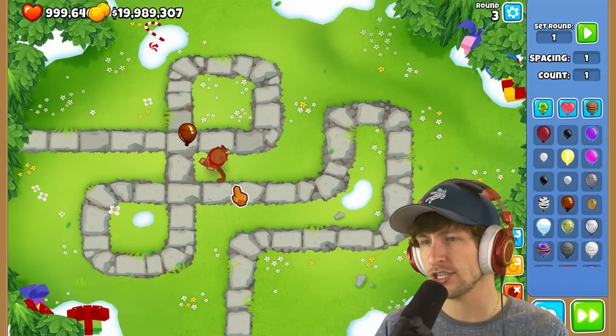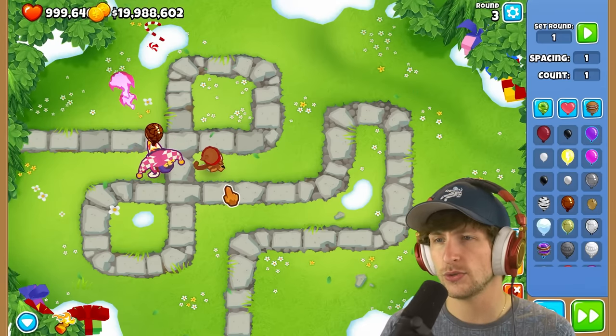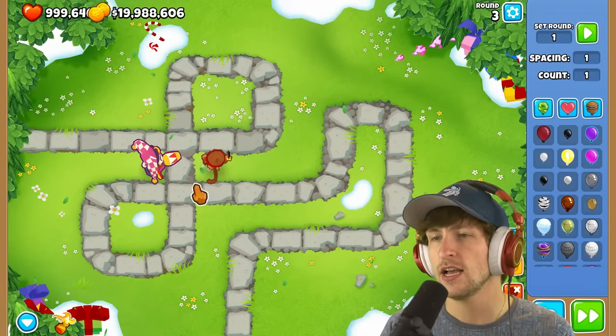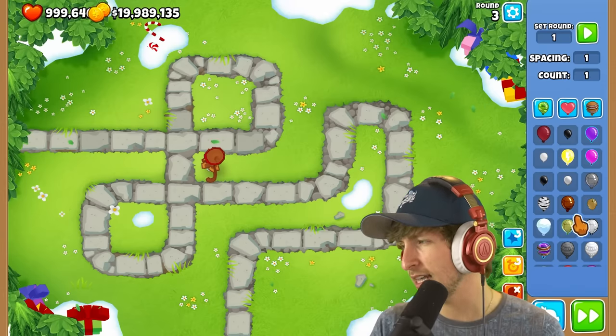Next up is a new variation of the lead — looks like a new lead. Gwendolyn might be able to do something here. That's not bad; that's still pretty strong. It's kind of a mix between a ceramic and a lead.